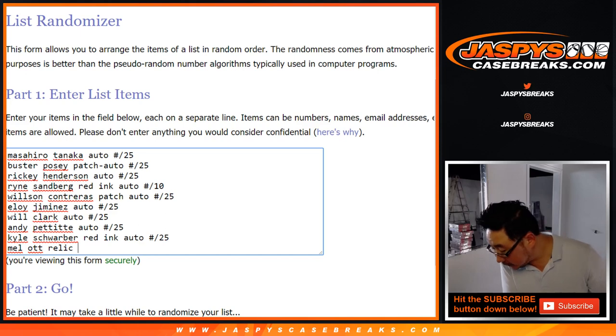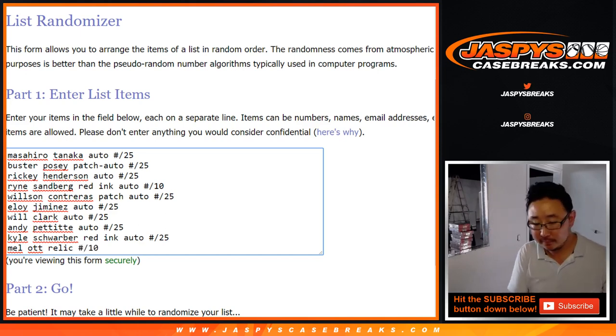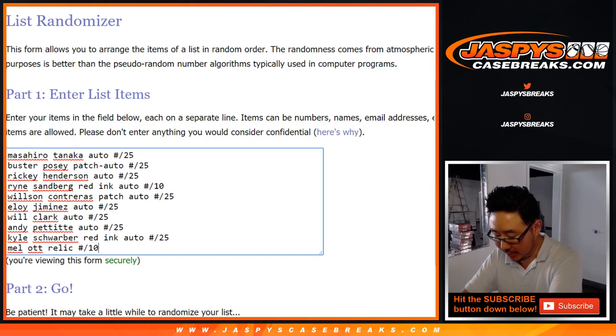Mel Ott relic, to 10 — so low number on that relic, which is nice.